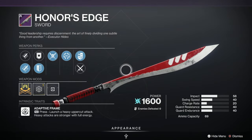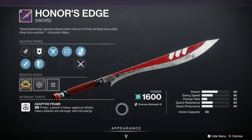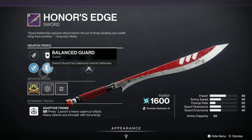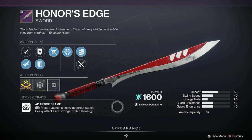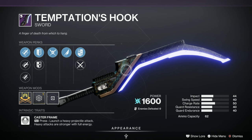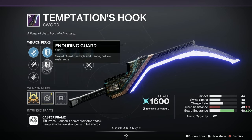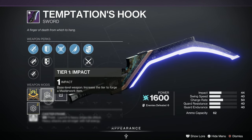Moving on to Swords - we've got the Honor's Edge Sword. It's Arc, Adaptive Frame, and this particular one has been given a B. Surrounded - pretty damn good to have Surrounded on a Sword. Energy Transfer, Balanced Guard, Enduring Guard, Enduring Blade. Lots of Enduring. And we've got Tempered Edge as well, with an Impact Masterwork. That is a B as well, so that's pretty popular.